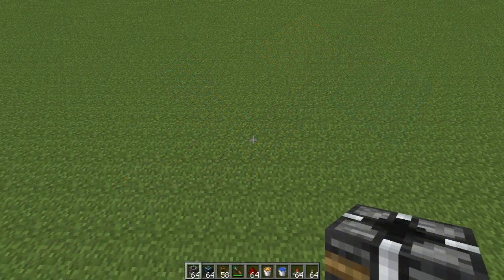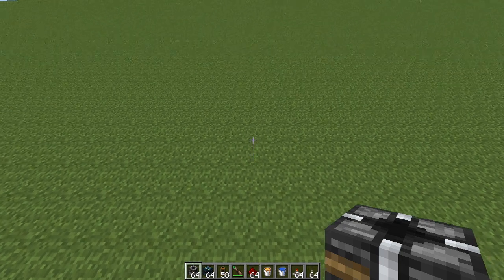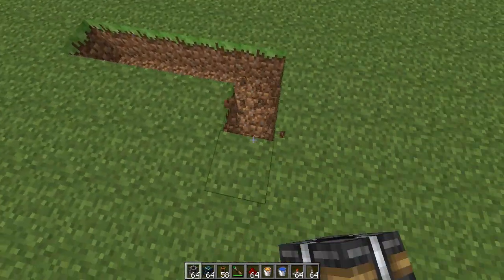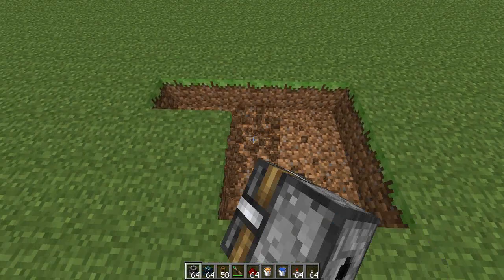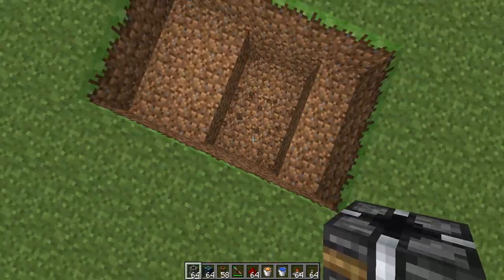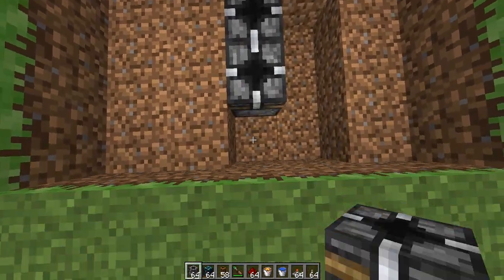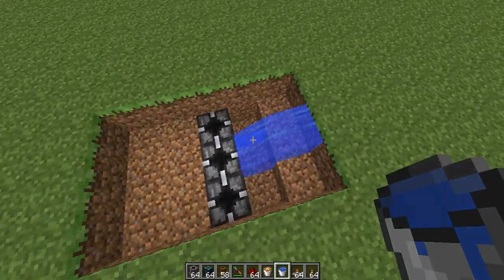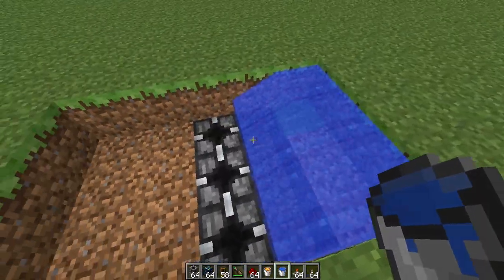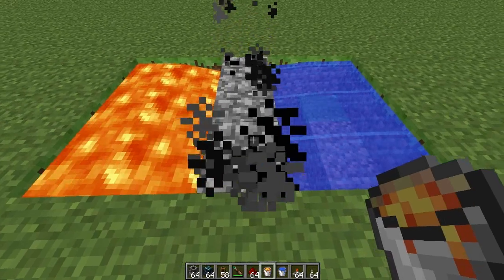Now I'll get into the tutorial on how to build this. To start, you need to make a trench in the ground which is 5 wide by however many block breakers you want — I'm going to have 3 in this tutorial. Then you want to dig 2 blocks down where you want your water. Then you place 3 block breakers facing you, place your water — I think you only need 1 bucket — and your lava down. That should make cobblestone.